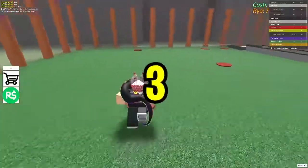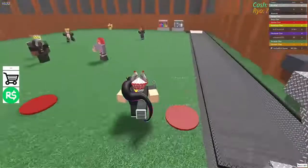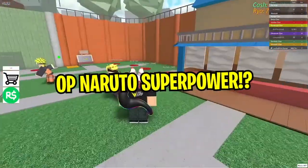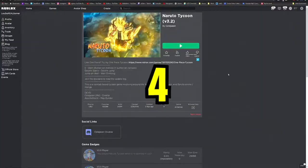For number three, we have the opportunity to get some of the best powers in the game, such as the Demon Fox Cloak. This allows players to have powers of Naruto easily, like the Biju Bomb, which takes up to one-third of a player's health within a speed of one second. The reload time for the power is approximately two to three seconds.